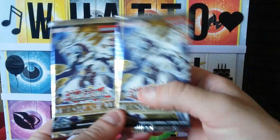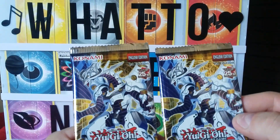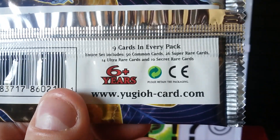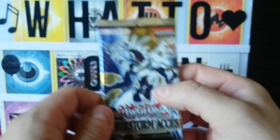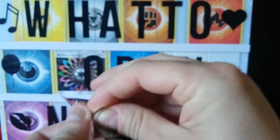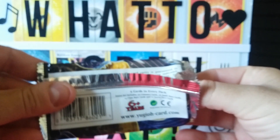What's going on everyone, welcome back to another episode of 'What's Open Next.' I'm your host John Parker, and we have two Yu-Gi-Oh Cyberstorm Access first edition booster packs. The entire set includes 50 common cards, 26 super rare cards, 14 ultra rare cards, and 10 secret rare cards. We're gonna look for some really good stuff. Are you guys into this set at all, or are you looking for something specific? Put that in the comment section and help me out with the big question: what's open next?